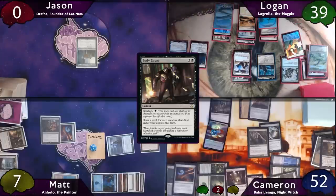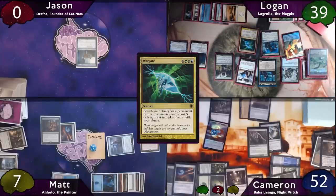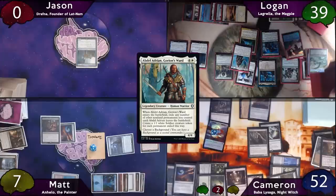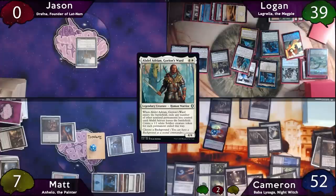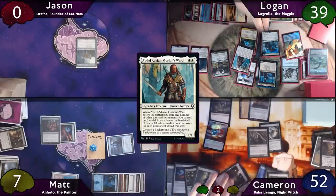The turn finally passes to Logan. He plays Ancient Tomb, Wild Growths a Plains, drops Champion of Lambholt, and casts Wargate for five, finding Abdel Adrian to the battlefield. This presents Logan with a combo: Abdel Adrian enters the battlefield and exiles Lagrella, making a 1/1 soldier. On end step, Thassa blinks Abdel Adrian, Lagrella returns, and so does Abdel Adrian, putting two triggers on the stack. By introducing Restoration Angel, Adrian and Lagrella are able to blink each other as many times as Logan could possibly want, and every time Adrian exiles something he makes a 1/1 soldier. Logan decides to make 69,420 1/1 soldiers, which also triggers Champion of Lambholt an equal number of times. Unfortunately, he has nothing to give haste, so he has to pass to Cameron and hope there's no interaction.